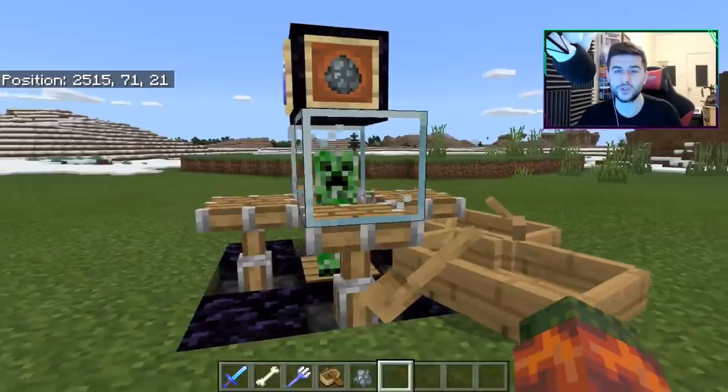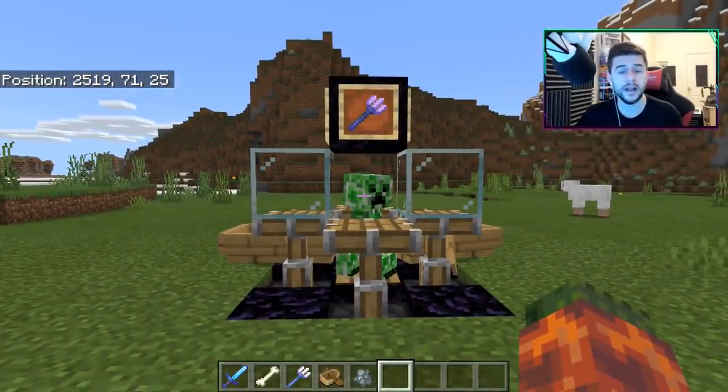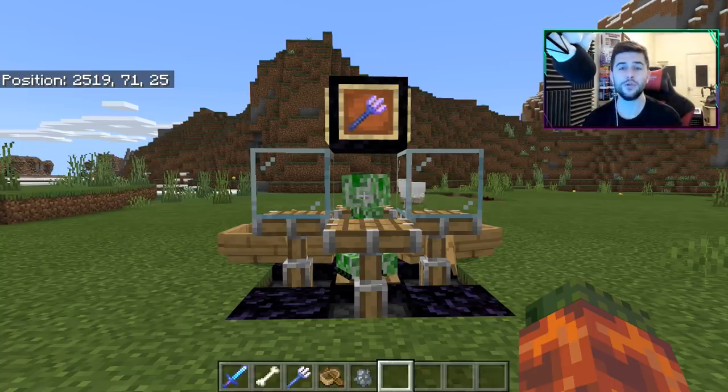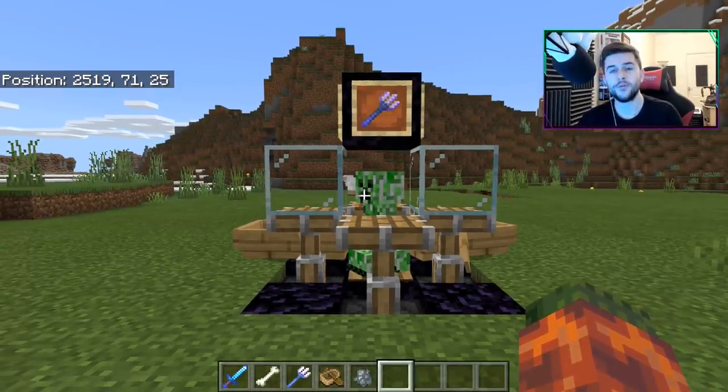That is how you obtain skulls in Minecraft. It's not just for strays either — if you have a charged creeper that blows up a skeleton, another creeper, or a zombie, they will drop their heads. That is how it works in Minecraft. We need to set the thunder and get this guy charged, and then we'll go through the next step.